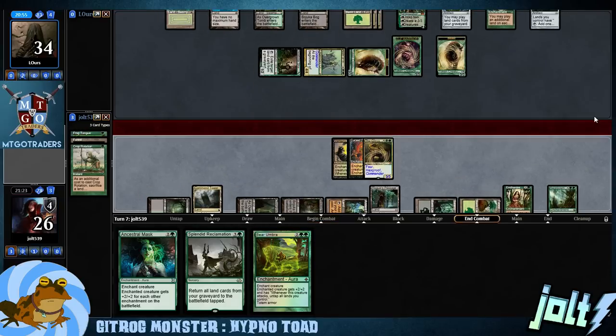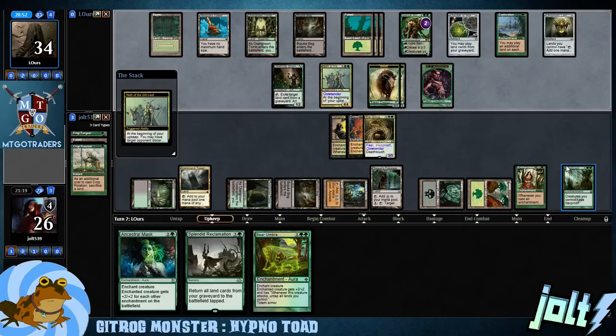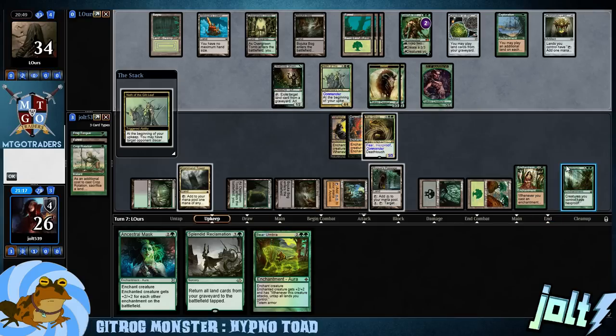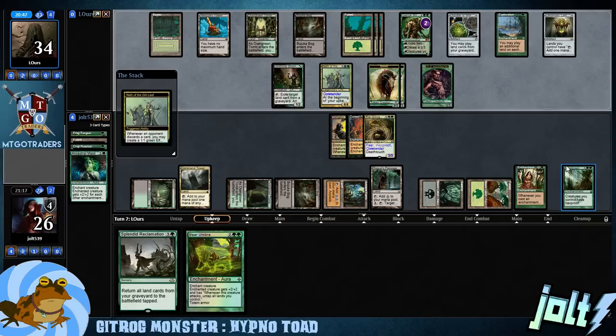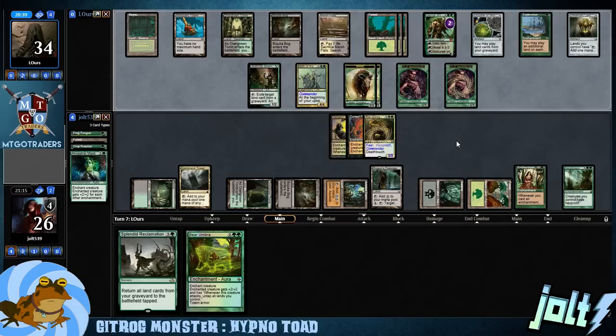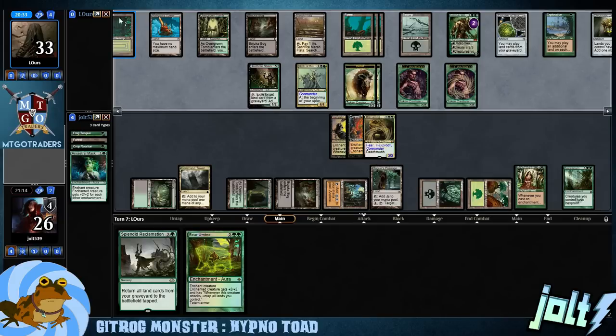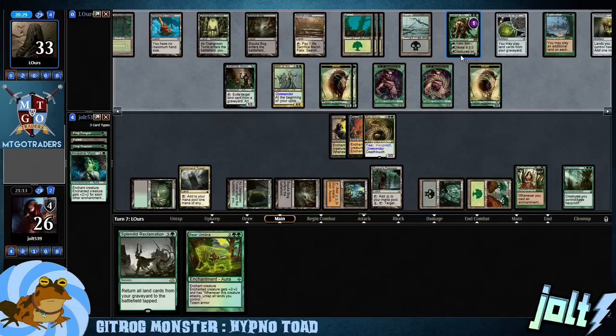We've got a little 5/5 we can block with. We do have Life Link, so whenever it deals damage we're going to gain that much life — that's going to negate some of the combat damage swinging in. We lose Ancestral Mask — not the end of the world. We have Splendid Reclamation, so once we sac a land we can bring a few more lands out. We also have Bear Umbra — stick it on Gitrog, swing in, untap all our lands. The main thing I wanted was to not lose Gitrog. When you're playing Gitrog, you want to get Gitrog down and keep making your enchantment drops, because when you have to spend a turn to recast Gitrog it really stops your game plan.